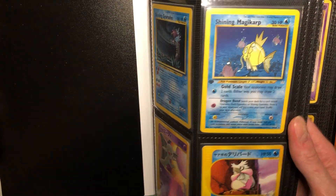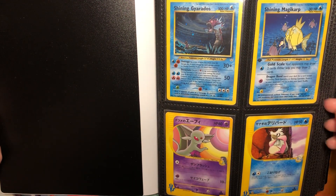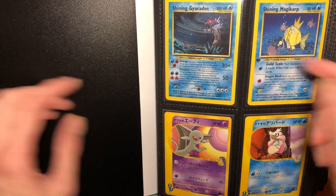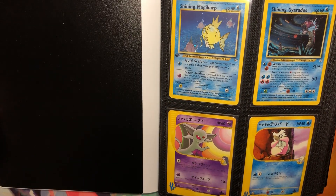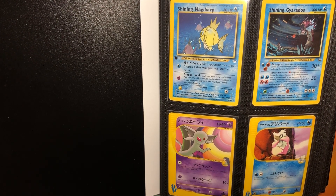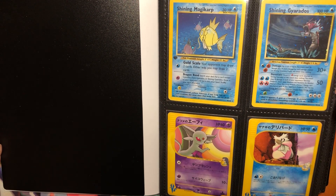Fittingly, it was the first Shining I ever pulled — first edition, as you can see. I pulled it from Neo Revelation and I was just enamored with it. I was like, oh my god, they're making shiny Pokemon cards. It was just so cool to see them making them in the card game. And then Shining Gyarados, of course. I actually want to switch the order because Magikarp was technically first — it's numbered 66 in the set, but in Japanese it was the first Shining they ever made. There's the University Carp in Japanese, which is my holy grail. And then in Celebrations they made the remake with the 25th stamp, so that was the first shiny they ever made, and Gyarados was released in the same set.